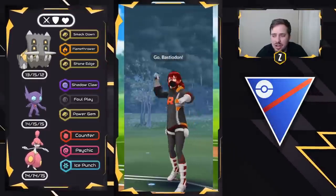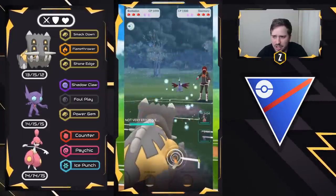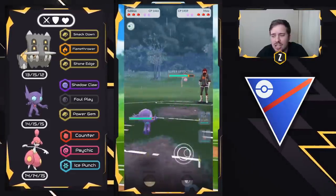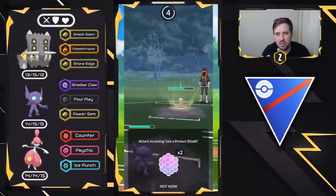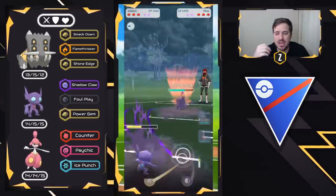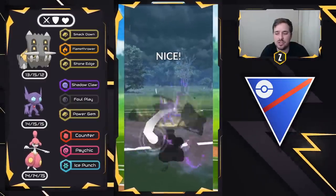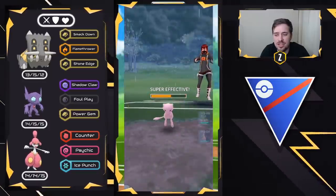Moving into this next battle — we have Bastiodon on the lead versus Skarmory. A lead win! We're going to see a swap out into a Mew and we have a Sableye. A lot of people use Psychic as a safe swap — Defense Form Deoxys, Mew, and Hypno. This is where Sableye can come in and absolutely destroy. Foul Plays will be doing super effective damage, so they will have to start shielding. They decided to let it go — that is unfortunate.